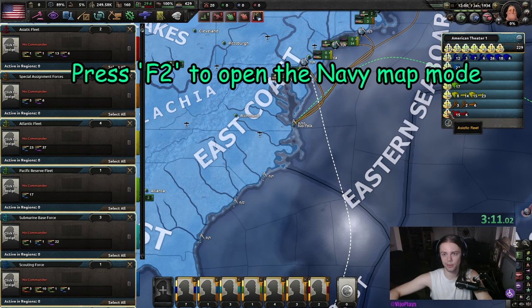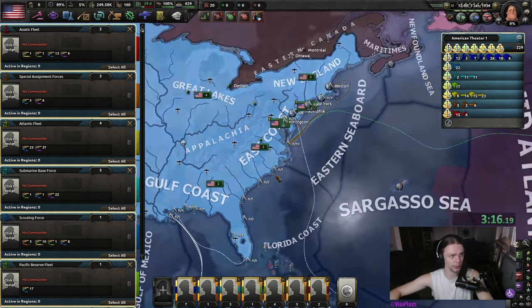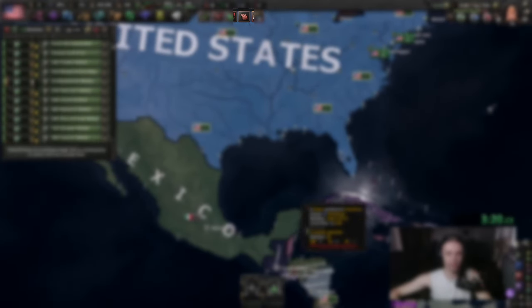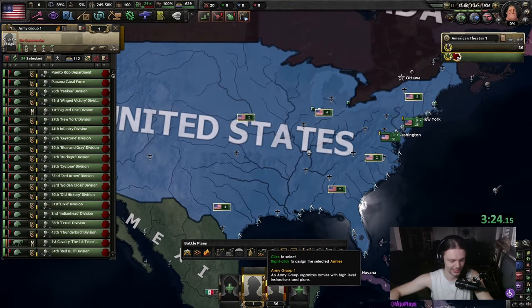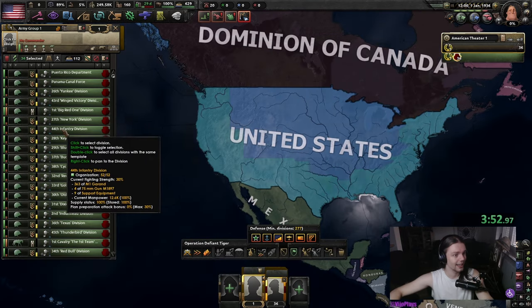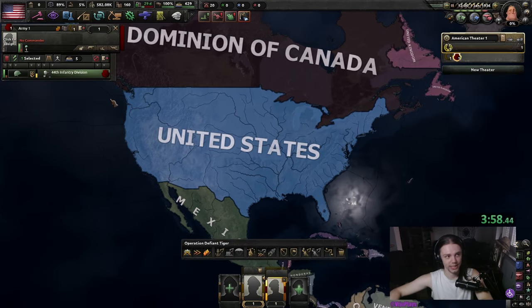For the Navy, same thing — we're going to shift left-click every single one of those anchors, and then control right-click them into Norfolk. We're going to shift left-click all unassigned divisions, right-click them onto a general, right-click these onto a field marshal, and then train them indefinitely.